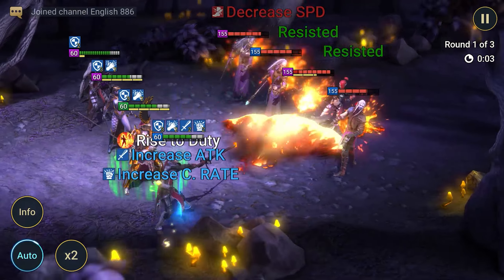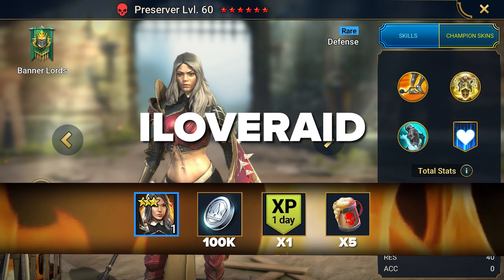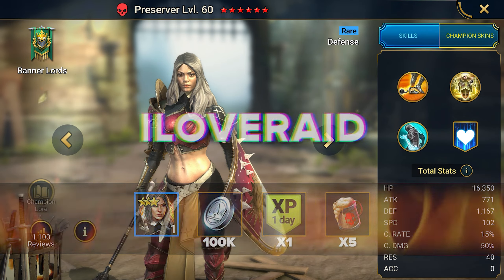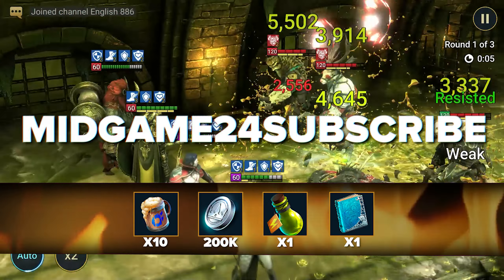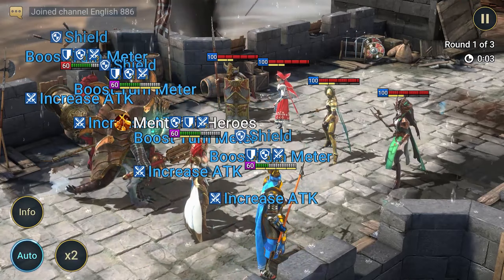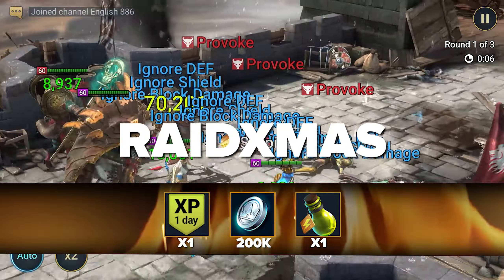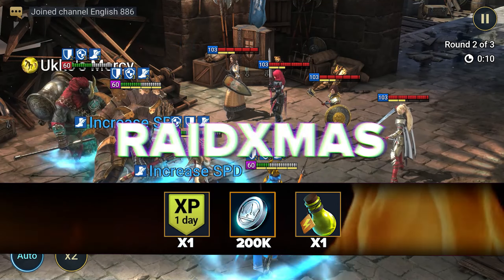Old timers, enter the first promo code for the champion ILOVERAID and get the rare champion Preserver, 5 magic brews, 1 day of premium, and 100,000 silver. Next is the seasonal promo code MIDGAME24Subscribe, which gives 200,000 silver, 1 full energy, 1 rare skill tome, and 10 magic brew. And the Christmas code that still works: RAID Xmas — gives full energy, 1 XP boost for 1 day, and 200,000 silver. Not much, but useful.